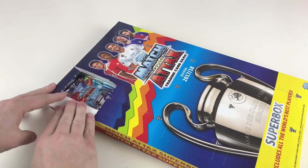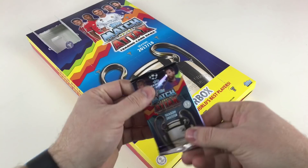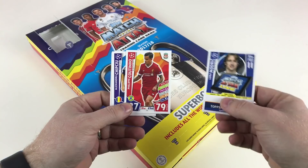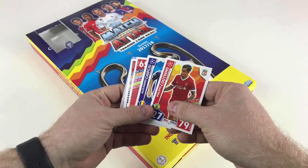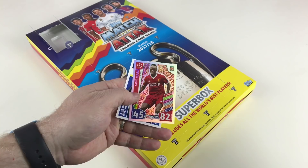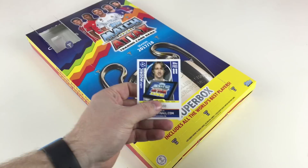Here is our first pack, and it says 'Nordic Edition' — so you might get these special Nordic Edition players. We've got a free code card, Luca Modric, Philip Catino — these are your normal cards. We've got Alexandru Chipciu, Benno Schmitz, Luca Modric 2016-2017 winner — that's a good card — and Sadio Mane, forward, 195. That is our first packet from Match Day One.